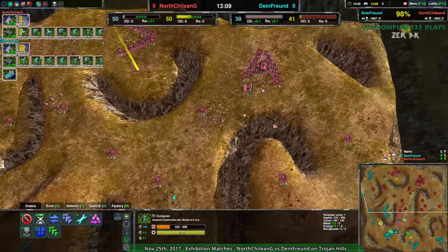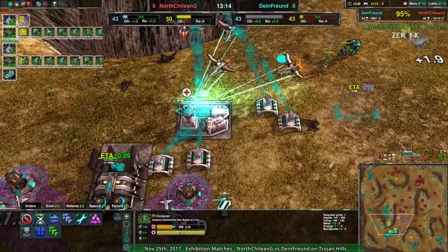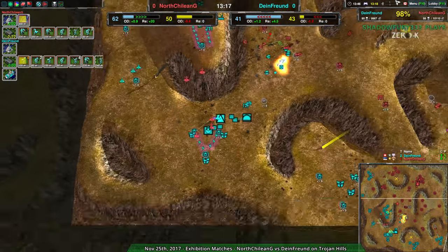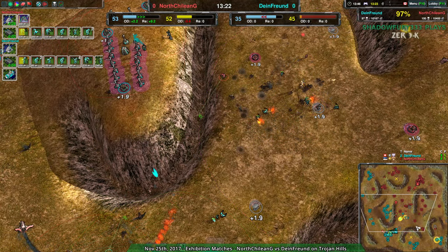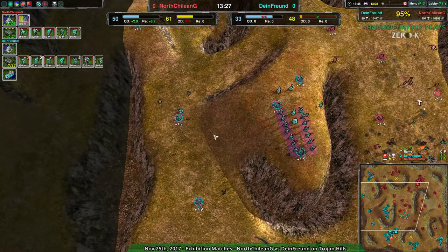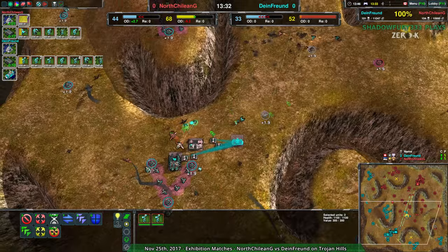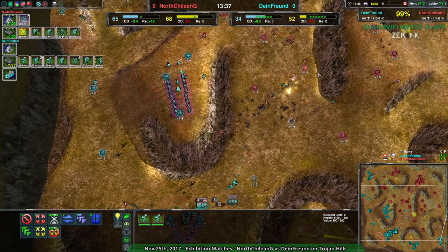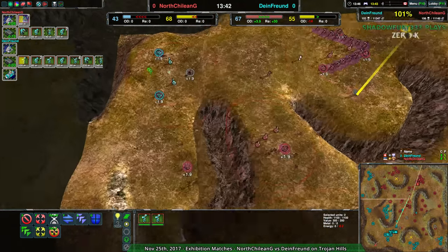North Chilean G still has that economic advantage. Dimefront's attempt to equalize that is being stuffed by the lack of power, and ultimately their air control is gone. There's not a whole lot of anti-air from the ground either. Dimefront is fighting an uphill battle — an up-air battle, I suppose — and it's not going in their favor. We do finally see some Gremlins, but it just feels belated. The Gremlins are going to do a fine enough job keeping the main base safe, but at this point the entire field belongs to North Chilean G.